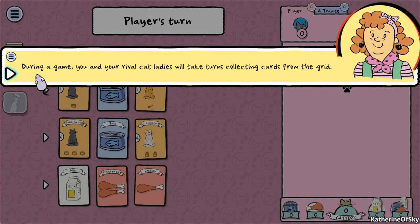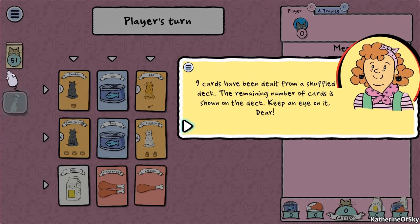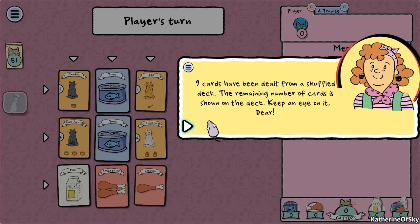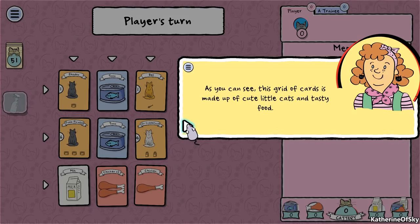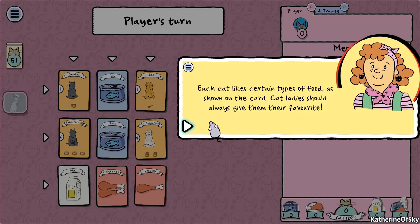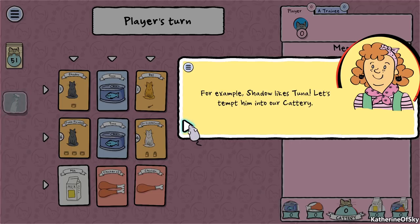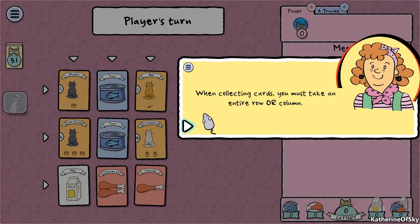During a game you and your rival Cat Ladies will take turns collecting cards from the grid. Nine cards have been dealt from a shuffled deck; the remaining number of cards is shown on the deck. The grid of cards is made up of cute little cats and tasty food. Each little cat likes certain types of food as shown on the card - Cat Ladies should always give them their favorite.